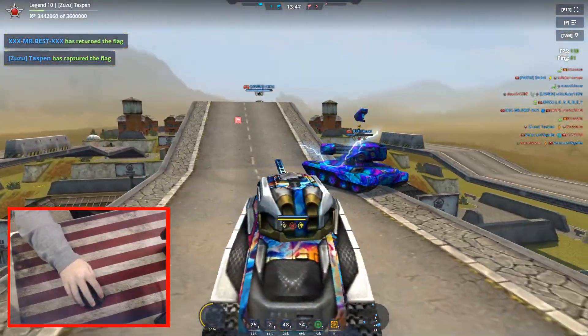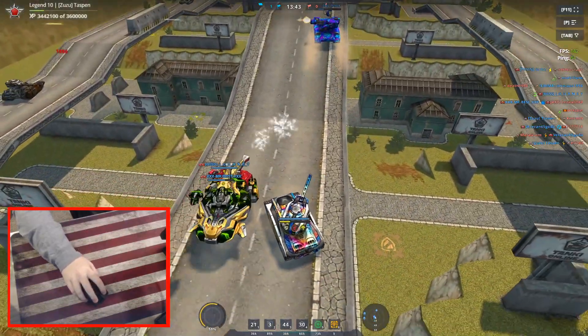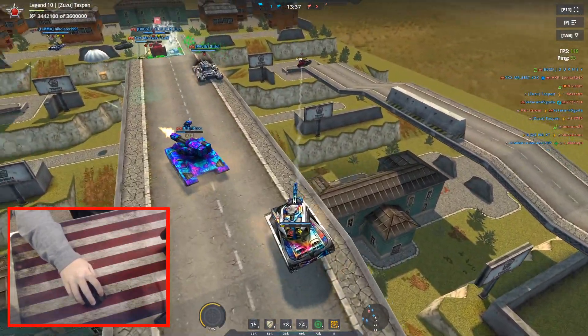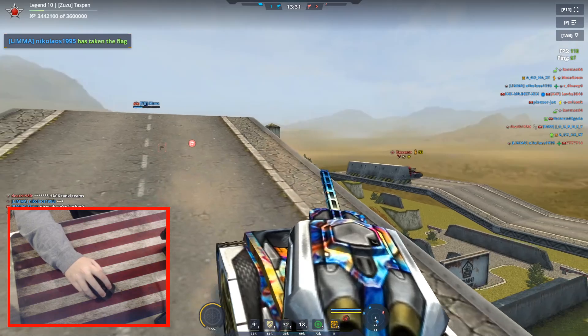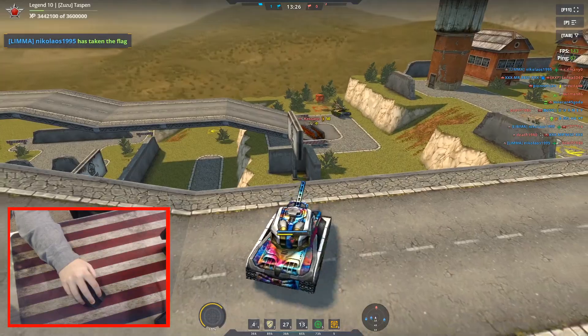Long range aiming is a bit hard because you need to get used to switching between your Q and E keys, or your vertical view, pretty fast. When you're shooting like this it's a lot harder to shoot at distance because you can't see where your turret is pointed. But if you switch your camera all the way down, you can line up your shot with your railgun a lot easier.